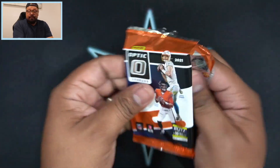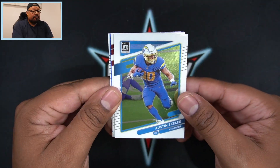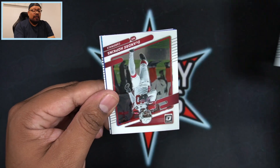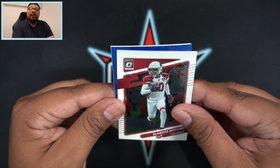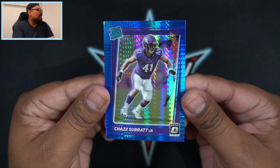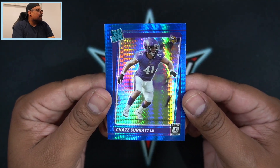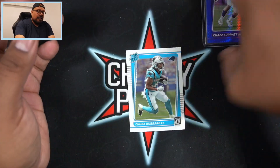Of course we are looking for Jalen Waddle when it comes to Dolphins rookies. Here we go - next pack. Here is our first blue hyper. We got Austin Eckler, DeAndre Hopkins. Our first blue hyper is going to be a rookie - I believe they're all rookies actually. Let's see who that is for the Vikings. Chas Surratt is going to be our blue hyper and these are how they look. I'm a huge fan of them. I really want a Justin Fields blue hyper. Chas Surratt is our first blue hyper of the box. I'm going to put them in a top loader. We end it off with Chuba Hubbard on the rated rookie.